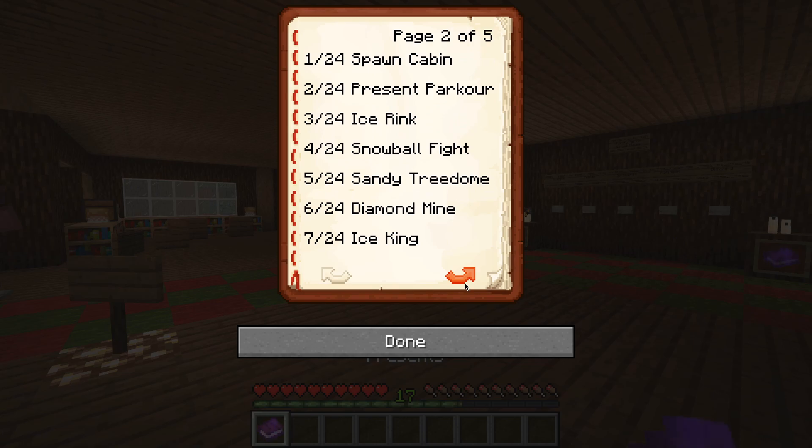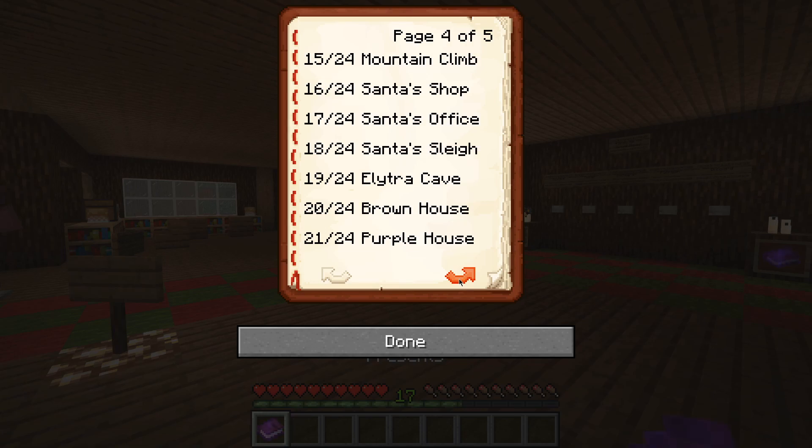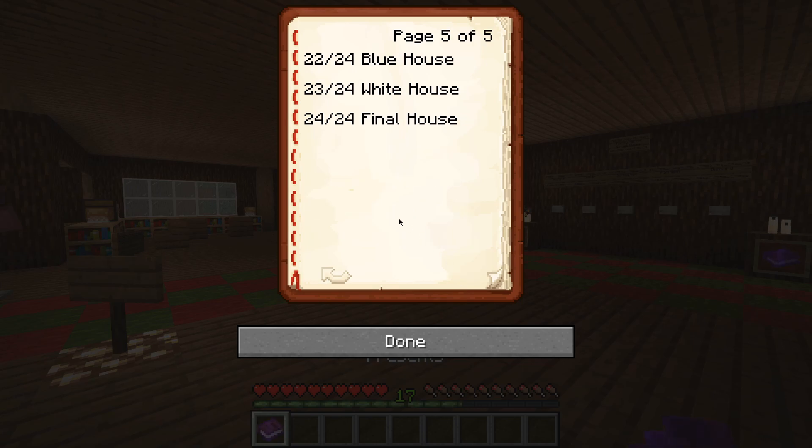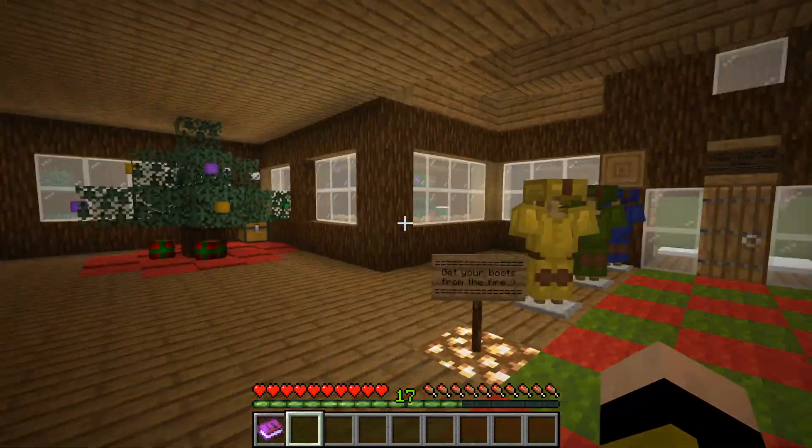Spawn Cabin, Present Parkour, Ice Rink, Snowball Fights, Sandy Tree Dome, Diamond Mine, Ice King, Ice Caverns, Frozen Maze, RV Campsite, Polar Express, Candy Forest, All Mine, Sledding, Melting Climb, Santa Shop, Santa's Office, Santa's Slay, Elytra Cave, Brown House, Purple House, Blue House, White House, Final House. The White House? We're going to meet the President — Joe Biden himself!